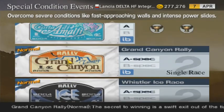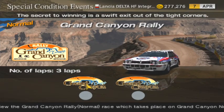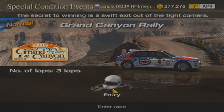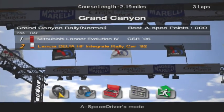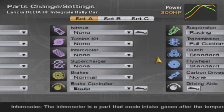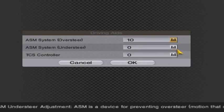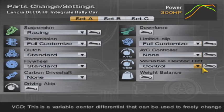Alright, Grand Canyon, let's do this. The secret to winning is a swift exit out of the tight corners. Yeah, which I'm terrible at on these. I've got a Mitsubishi Evolution 4 or so to beat — should be easy theoretically. Oh, Grand Canyon. You really can't enjoy this track because the freaking AI has to be so ridiculous on it. I'm not going to change any of the rest of that — leave it all default.